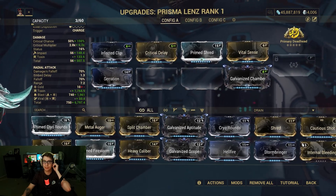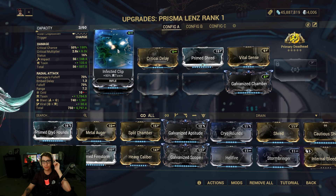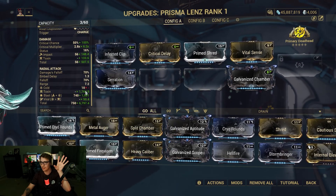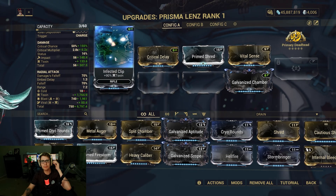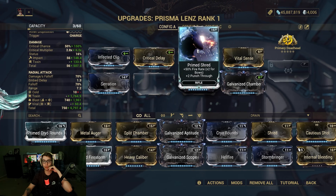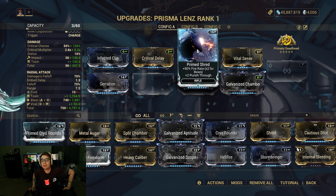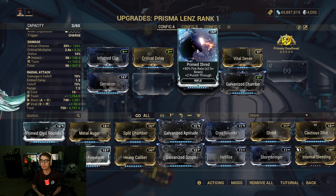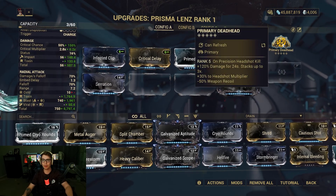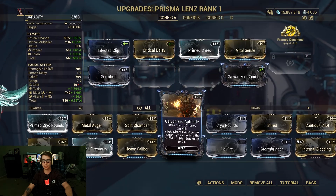I had some other stuff on. I threw Infected Clip on, which adds a little bit of viral and then toxin. Just throwing that on for some status damage for now, and then I have all of the crit. Prime Shred seems to be something you want so the arrow goes through enemies and explodes, but I'm not sure you need it. Galvanized Chamber is godly, and Primary Deadhead for damage.